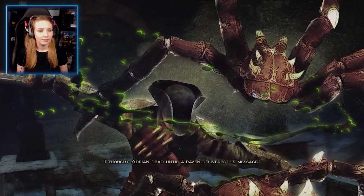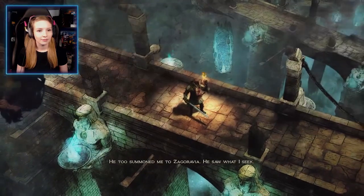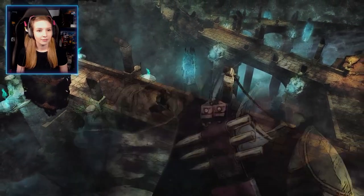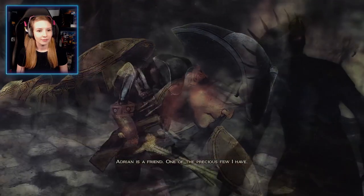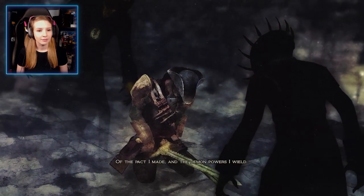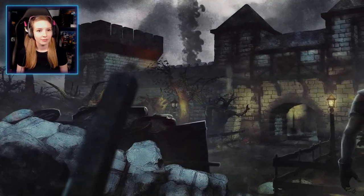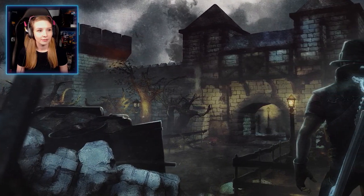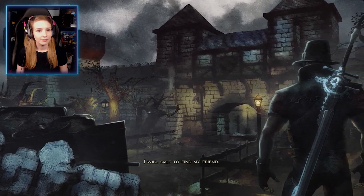I thought Adrian dead until a raven delivered his message. He too summoned me to Zagoravia — he saw what I seek. Adrian is a friend, one of the precious few I have, and the only man who knows of my past, of the pact I made, and the demon powers I wield. Whatever haunts this cursed city, I will face to find my friend.